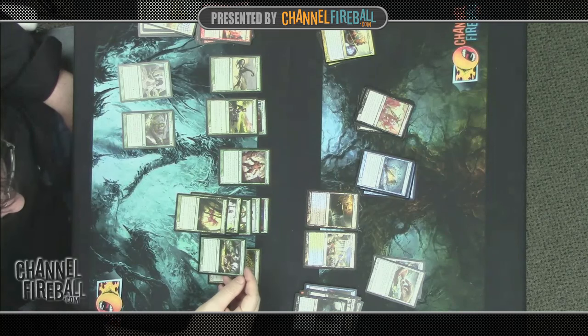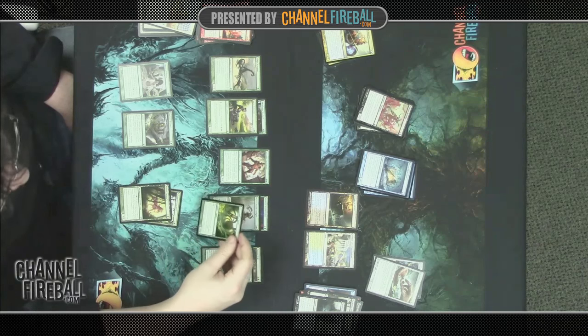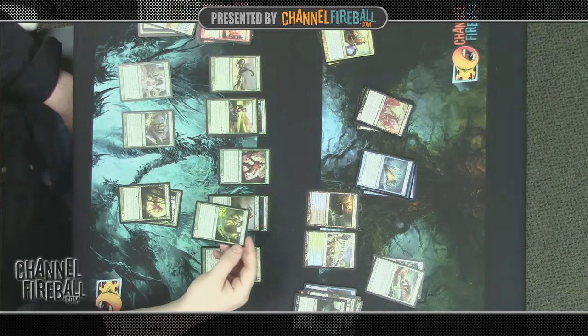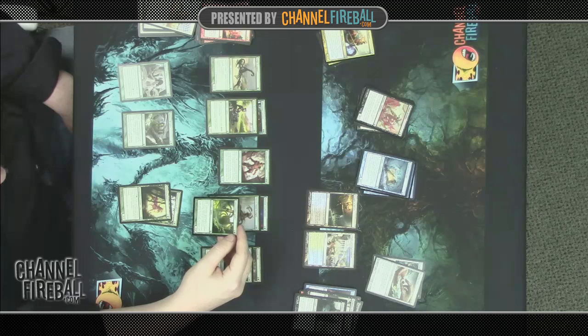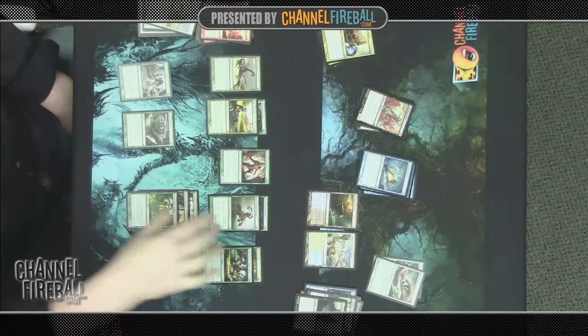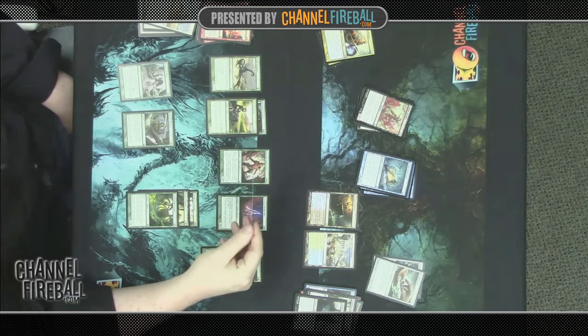Flipping through the new cards: we have a Tribute guy who's either a 7/7 for five, or a 4/4 that gains you four life for five — both modes are fine. We have a Graverobber Spider, a 2/4 Reach for four — a Giant Spider body that's perfectly fine. But it has a great ability: if you have black mana, you can give it +X/+X until end of turn where X is creature cards in your graveyard. This card's very good if you're black-green. There's a three-drop with Inspired that becomes a 4/4 once inspired, and a 2/1 that destroys an aura when it comes into play — situational, but good in this set with all the Bestow creatures.